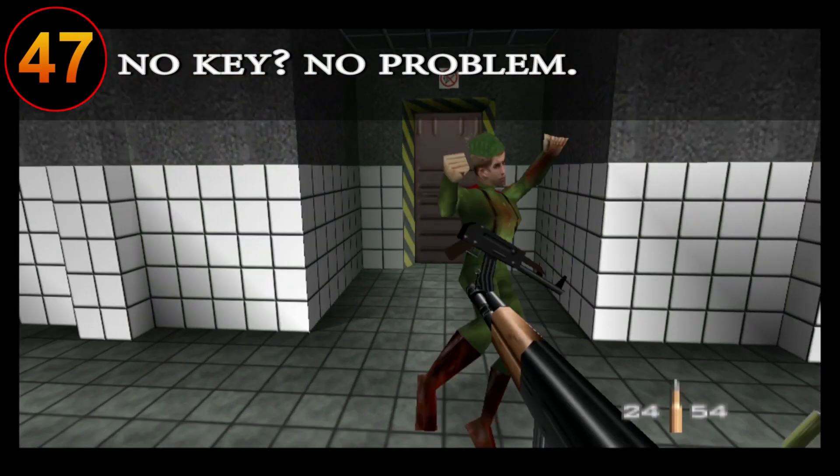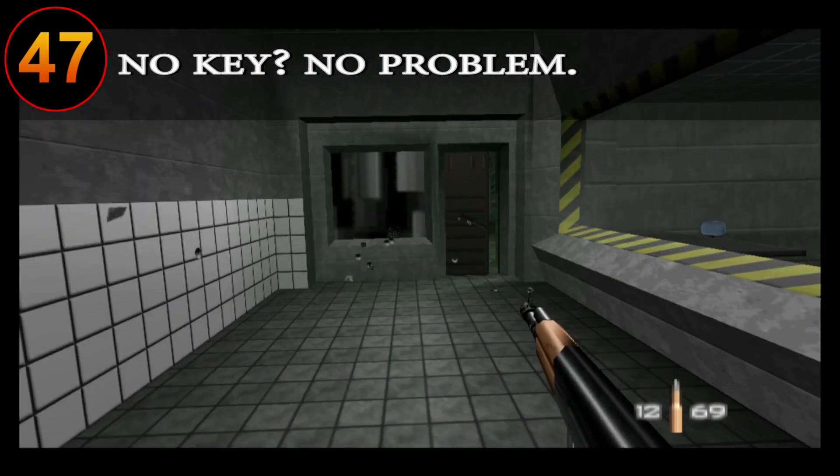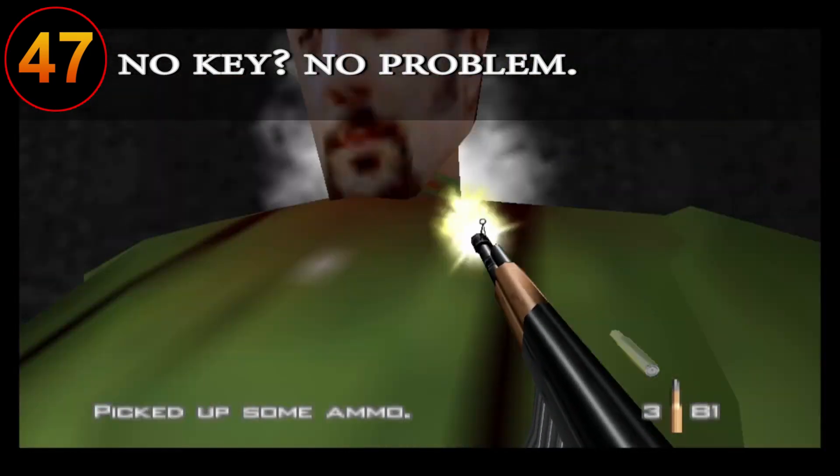Throughout single player, you'll come across certain doors that have to be unlocked by a keycard or computer. To bypass this process, you can at times shoot at the door to lure the guards out from the other side to open it for you. By doing this, you can speed through levels much quicker.